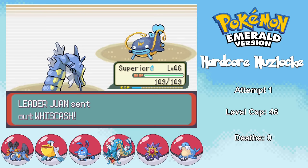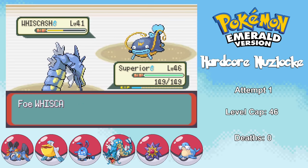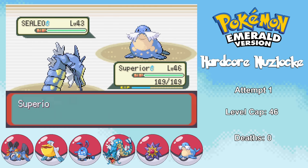Juan's first Pokemon, Luvdisc, goes down to a single Earthquake. His second Pokemon Whiscash can't really touch Gyarados, so I take it down with two Earthquakes. Then he sends in Sealeo, which does a little damage with Aurora Beam but goes down easily. Juan's ace Kingdra is pretty annoying, so I switch into Starmie who can take an Ice Beam better. It comes down to whether Starmie can hit two Thunderbolts through Double Team — luckily I do get them both and take out Kingdra. His Crawdaunt threatens me with its Dark type, so I switch to Ontario who uses Rock Smash to lower its defense and takes it out. That's eight gym badges.